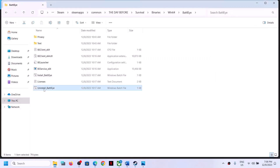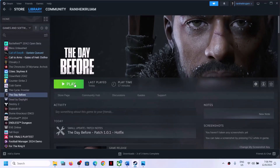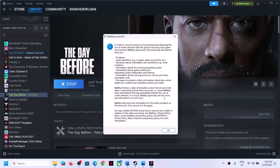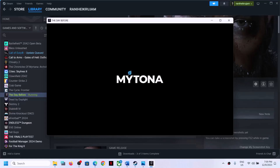If still facing the problem, uninstall BattleEye once again — right click, run as administrator, click Yes, click Yes, OK. This time do not install it manually. Just uninstall it, then go to Steam and launch the game. It will automatically reinstall BattleEye during the launch. Click Yes to allow. This may take a couple of seconds or a minute to reinstall BattleEye, and then it will launch the game.